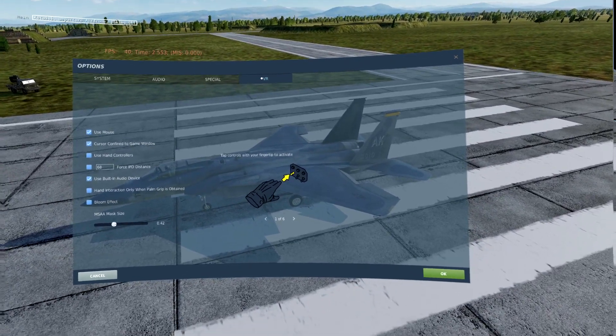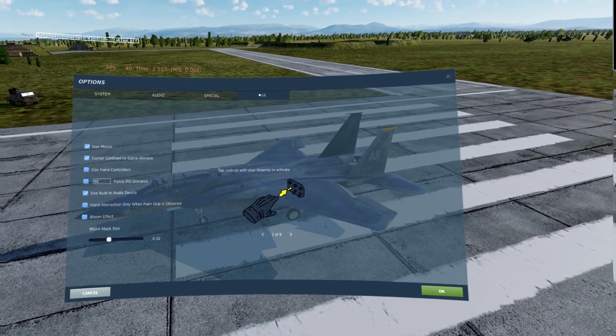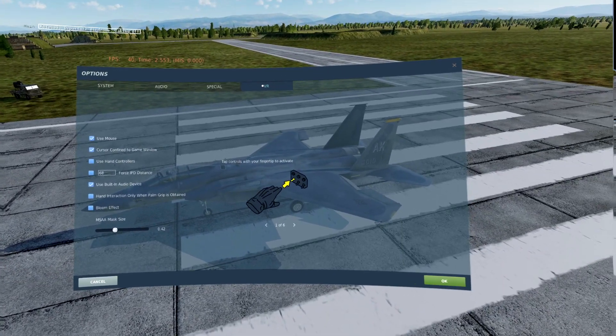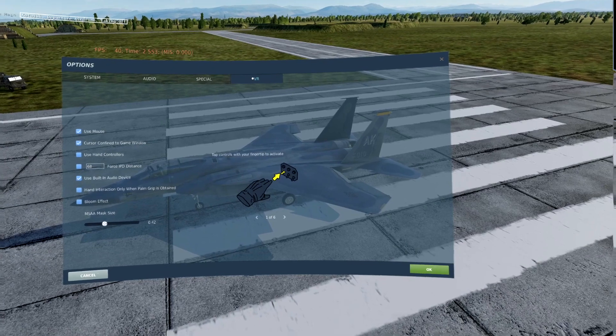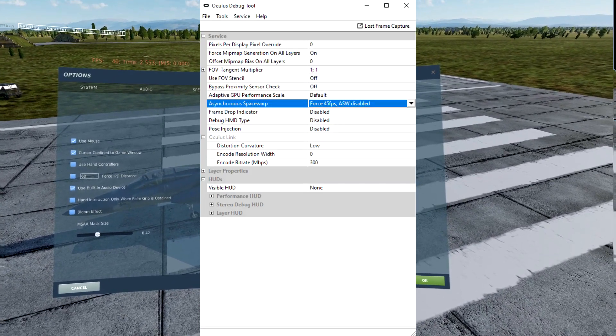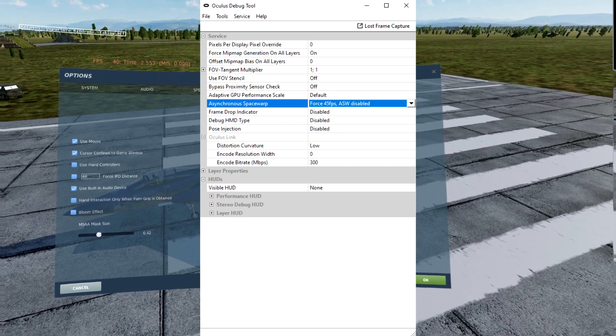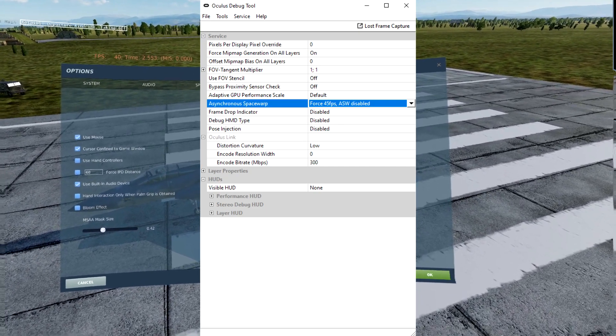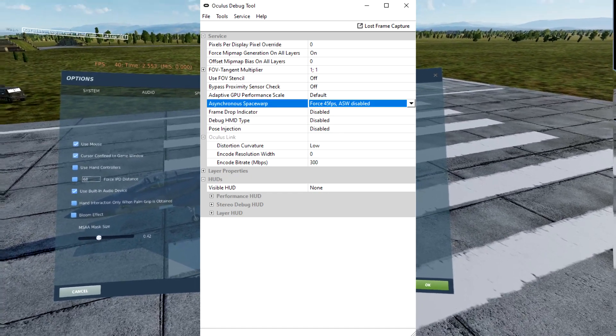On the VR side of things, there is no requirement at all to increase the pixel density. If you're a little bit savvy with your settings in the Oculus debug tool, there's no requirement whatsoever to increase the pixel density. So the first thing — and again I'll put screen grabs up — for this first video, the trial we're going to do is 80 hertz. We've got 45 frames per second with asynchronous space warp disabled, and that's set by the Oculus debug tool.